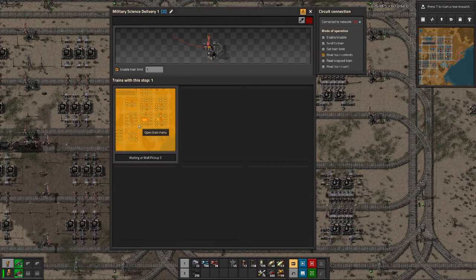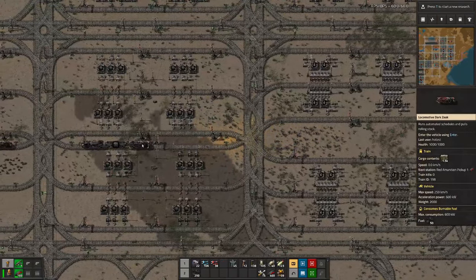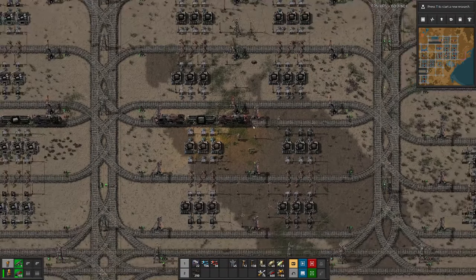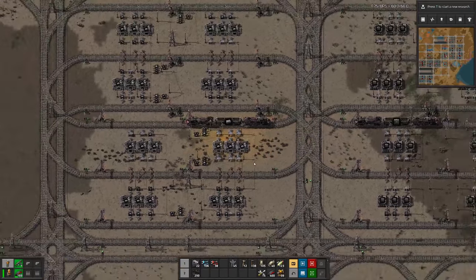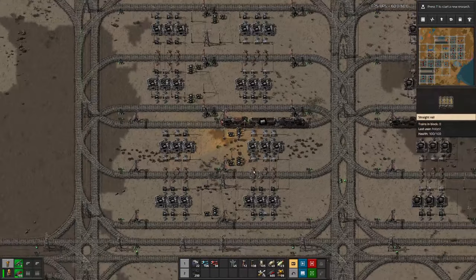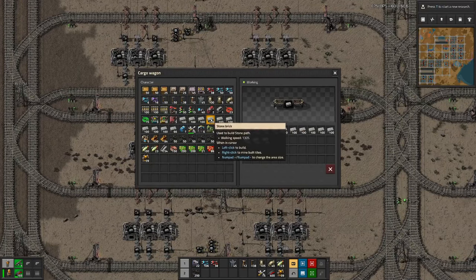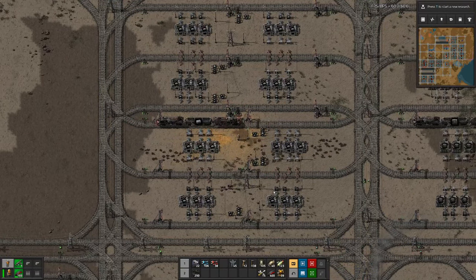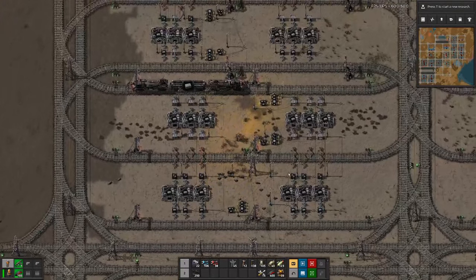So we do have one train here, and it actually just sits there. Were some walls loaded? We are already at pick up two, but we don't have any bricks. So why don't we have any bricks? Looks like we do have some more there.